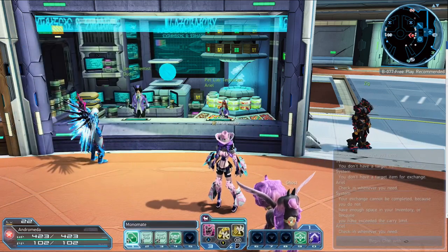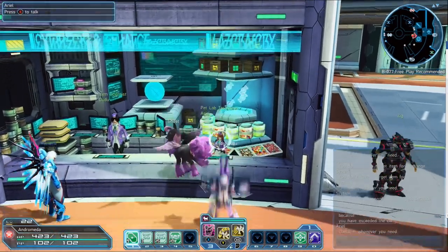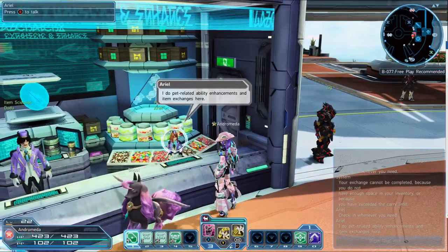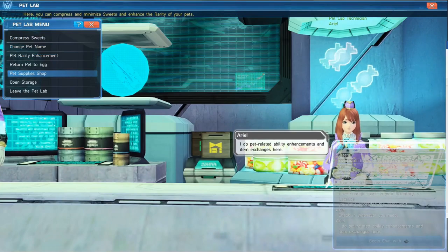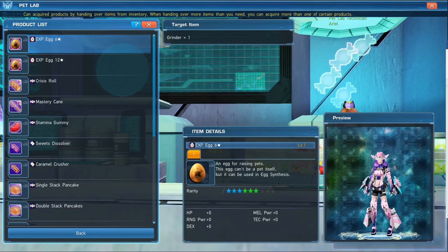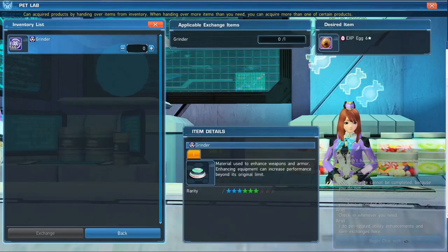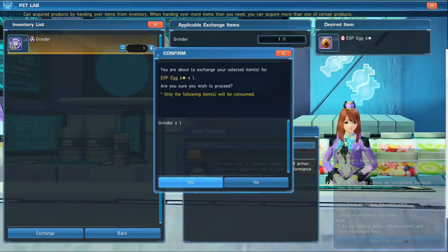If you don't have that many and want to buy more, you're going to have to find the pet lab technician in the shopping plaza. If you come off the elevator, just go left and here she is. You want to go down to pet supply shop. Here you're not going to be able to use regular currency — you actually have to exchange items in order to obtain these. If we look at the XP egg, I have to exchange a grinder to receive it. You can watch my quick guide to summoners pets video to see how to level up your pet using XP eggs.